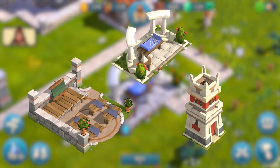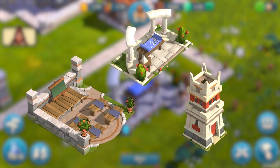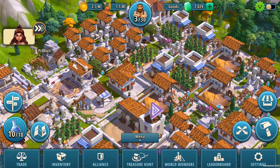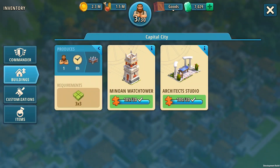Each of the Collector Buildings has a distinct functionality, and with the current update we expand both on what they do and how you build them. Most importantly, your existing Collector Buildings, if you had any in your city, have all been converted into puzzle pieces, which you can find in your inventory. Of course, you also retained all previously collected pieces.